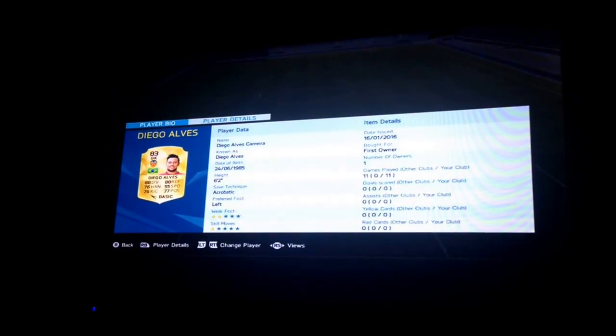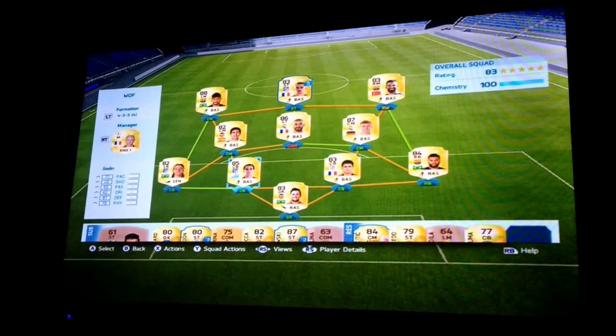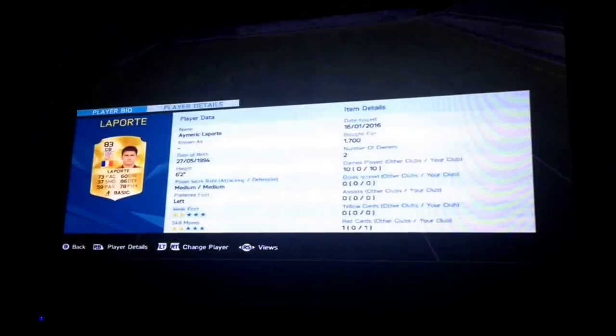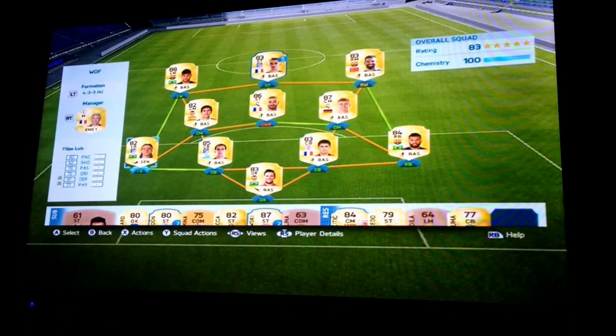On to the centre backs I've got Laporte and Godin. Godin is 6k and Laporte is 1.7k. They've both done well for me and that's why I've chosen them. Laporte is quite cheap as well.